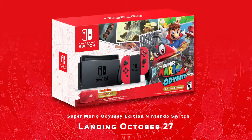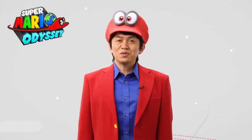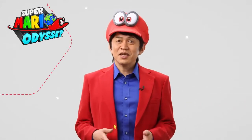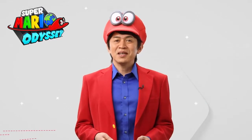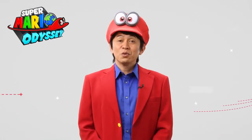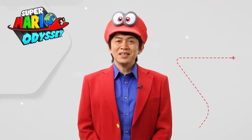Alongside the game, we're also releasing a special hardware bundle including the Super Mario Odyssey software, the themed Joy-Con you see here, along with a carrying case. We'll continue to release more new information on the official site of Super Mario Odyssey and on Twitter as we await Mario's next great journey. That's it for me, and from today's Nintendo Direct. Thank you for watching.